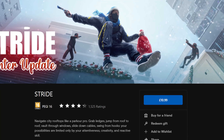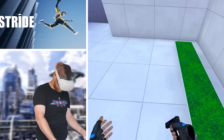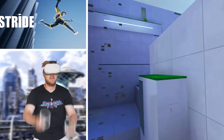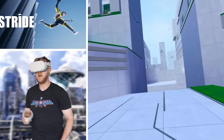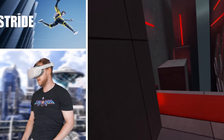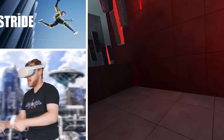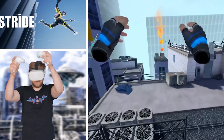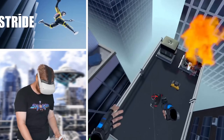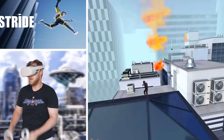Next is Stride, a free-running experience people call Mirror's Edge in VR. To jump you swing your arms up, to pull yourself up over walls you literally pull yourself up, and to sprint you swing your arms back and forth — this helps with motion sickness especially if you're new to VR. A campaign is coming soon, but for now there are different modes: an arena mode focused on combat while free-running, a time trial mode completing a course in the fastest time, and an objective-based mode jumping across rooftops doing missions for as long as you can last. Incredibly addictive, though you do get very hot playing it.